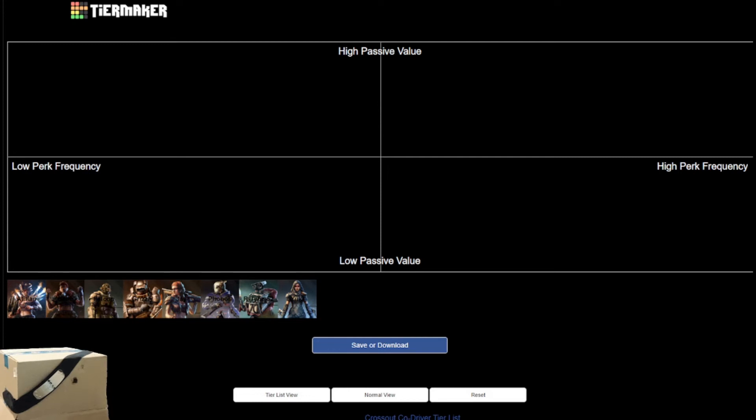What is up, my cutouts? Cardboard Ninja here, coming at you with another tier list. This time on the docket: co-drivers. This is going to look a little bit different for some of you. This is not your traditional S-to-D tier list — this is an alignment chart.